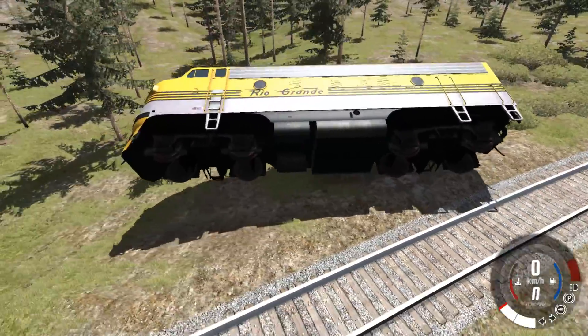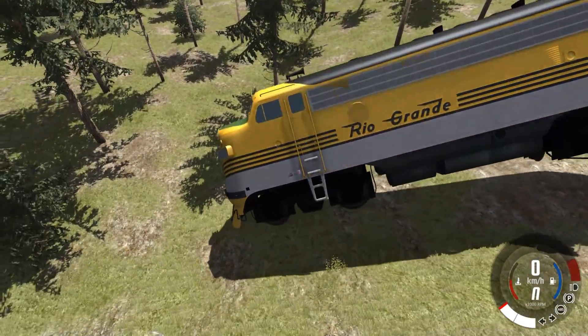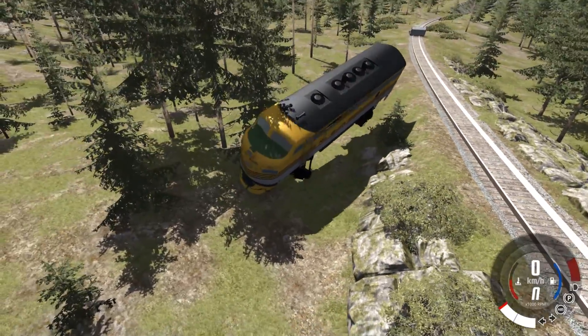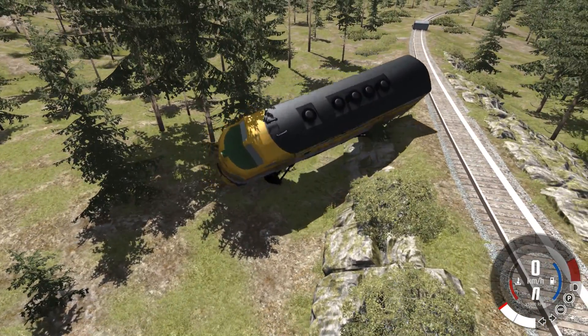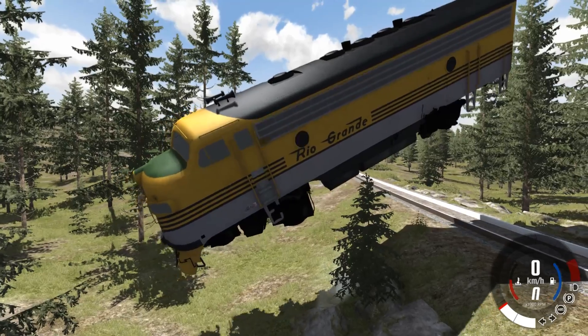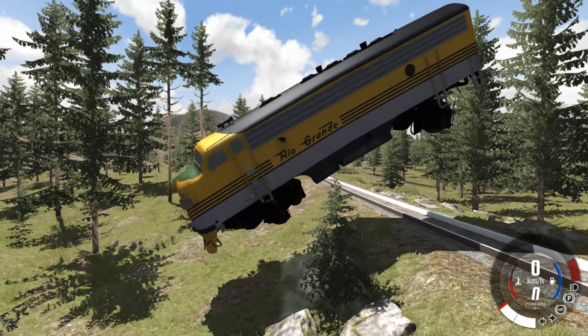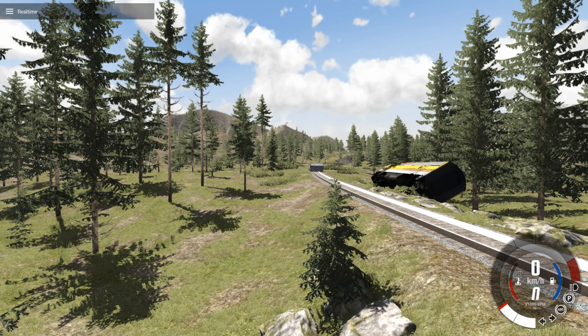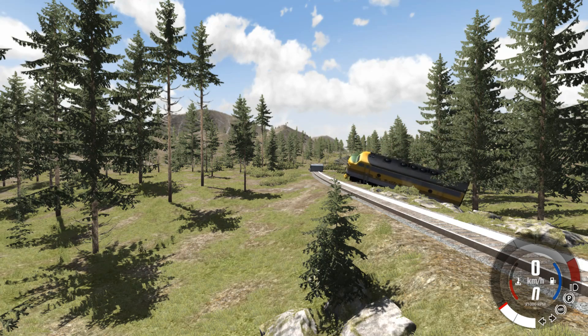I haven't noticed much of the soft body physics for the actual train — it doesn't look like it crunches much. Then again, it is a train; rarely in life do you see trains totally destroyed. That was a jumping train — it just bounced off a tree, guys, and it's going away now. Please don't go back on the track — actually, please do, that would be amazing.